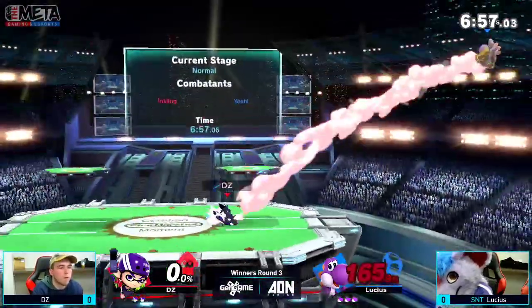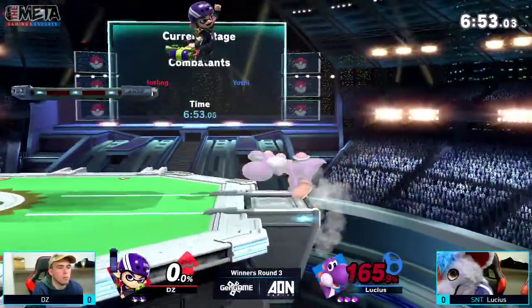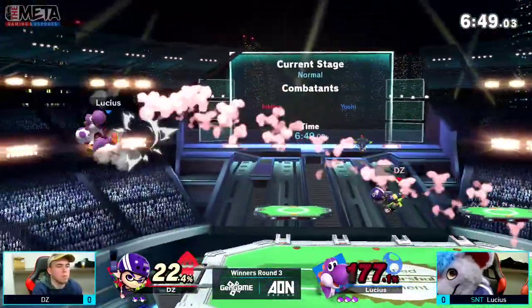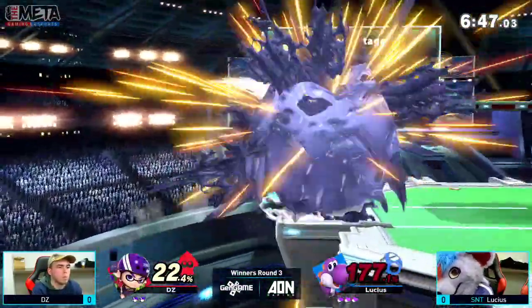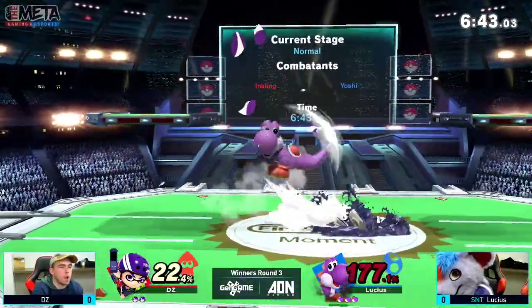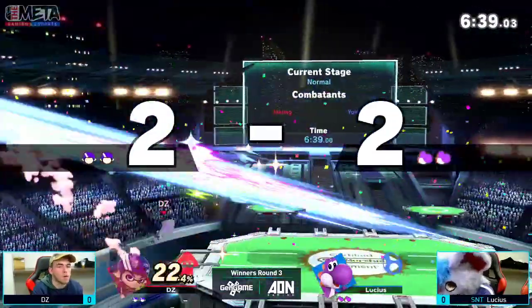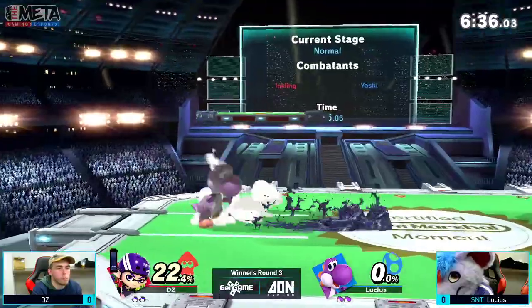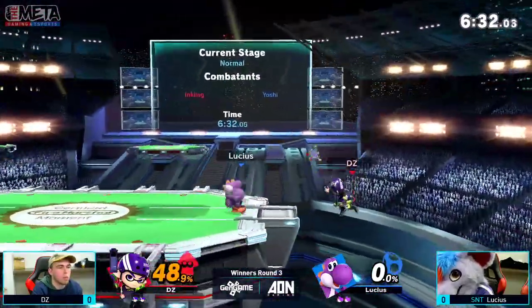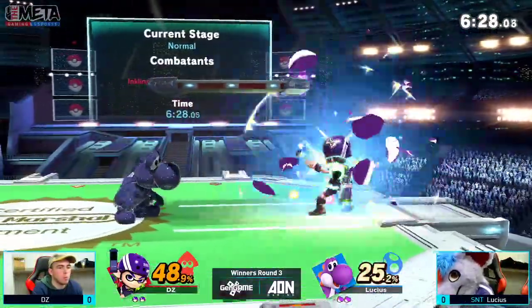It's enough — once DZ gets in, that damage goes up even higher than it normally would. Back throw at the ledge, rolls through, gets the up tilt. Yoshi has some nasty damage off of that up tilt, basically has a lot of really good options. I'm not sure if you all remember the flow chart meme for the Yoshis — apparently that was real according to Suarez. Good back air from DZ, able to catch him off stage, and he's able to secure that stock.